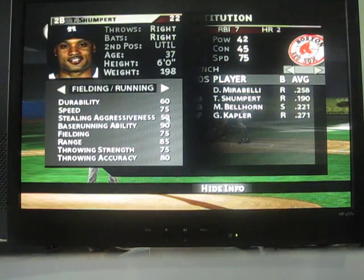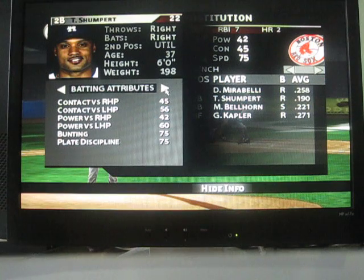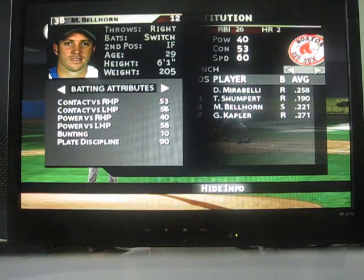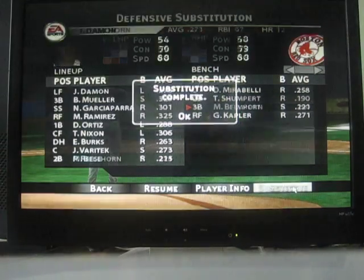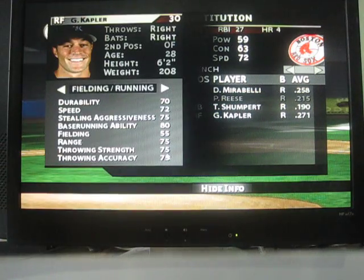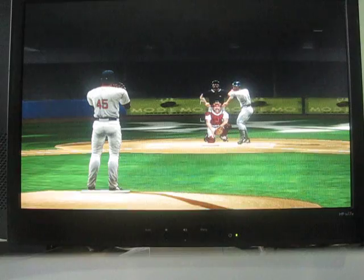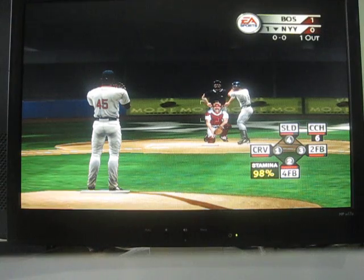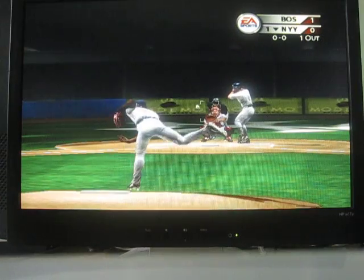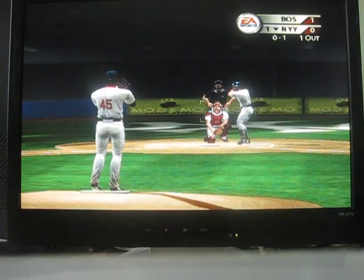How about Bellhorn? He can play the infield, right? 52 — not bad at all. I want to substitute in Mark Bellhorn. Let's see what Kapler's got — he's got a better arm, definitely. I'm going to put him in for Damon. So those are the defensive alignments: Trot Nixon goes to center, Manny Ramirez to right, Johnny Damon went to left but got substituted in for Gabe Kapler. And Mark Bellhorn took Pokey Reese's place in the infield at second.